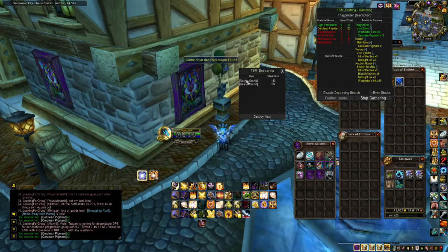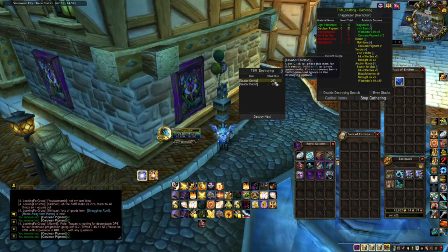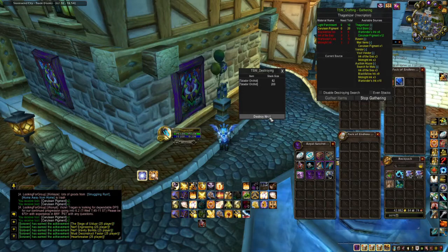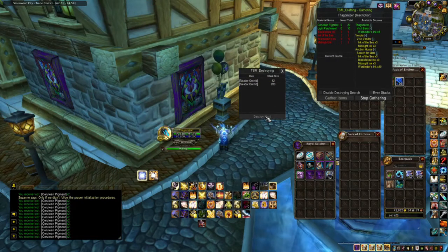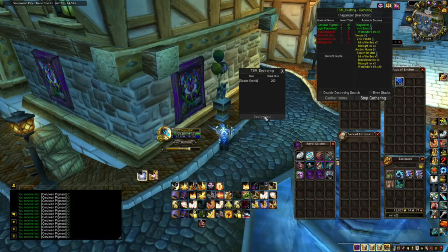You can choose the order that it destroys by moving herbs around your bag. You can also move them to bigger groups so that way you can do full stacks of 200 or one stack of 82, simply by moving them around in your backpack. Keep clicking Destroying Next until all your herbs are milled. As you mill herbs, TSM Counter will keep counting down. When it reaches the point where that stack is no longer good, it will move on to the next stack.